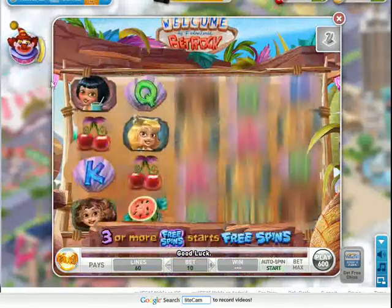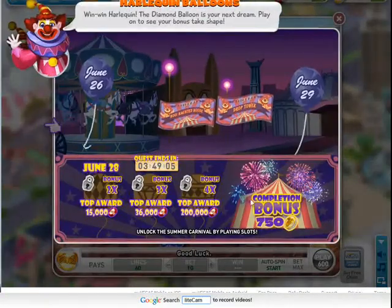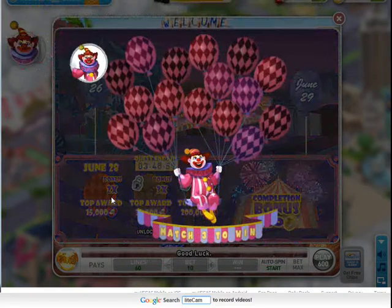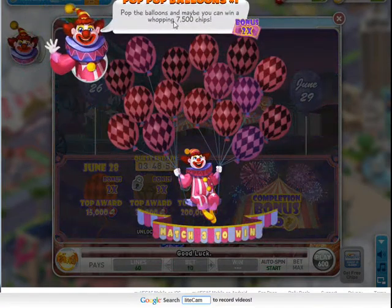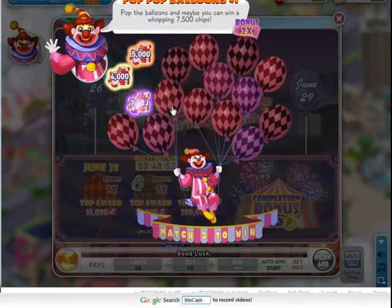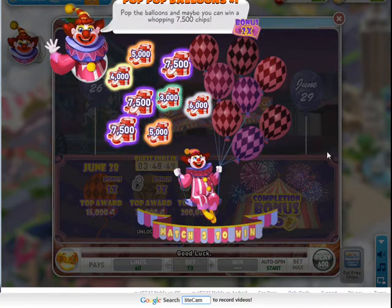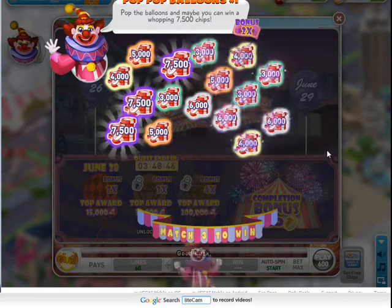There it is — okay, so now I've found 20 of them. I can play this, so here's the bonus round — you can pop the balloons and maybe win. Let's go! Just pop them all. Okay, and so I won 7,500 — this is how it works.